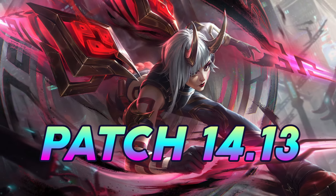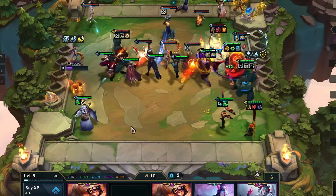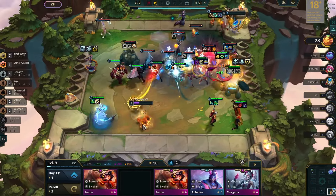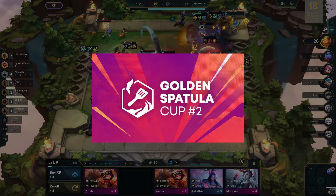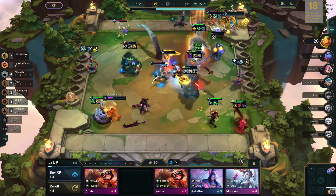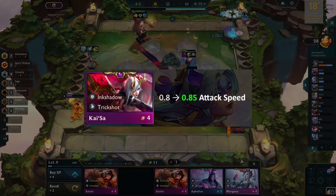We are in the last few patches of TFT Set 11 Inkborn Fables. In this video, we'll be analyzing one of our gameplay sessions in the Challenger Lobby with a meta contender comp for this patch. As we have the championship around the corner, there were not many changes in patch 14.13. The only unit that has received a small attack speed buff is Kaisa.